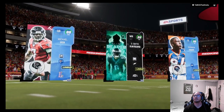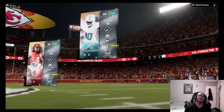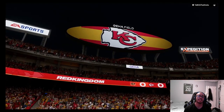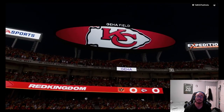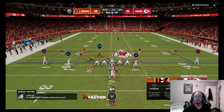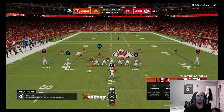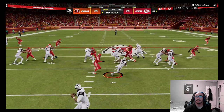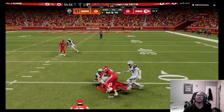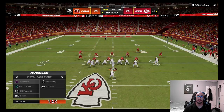Next matchup going against Tied In With The Sticks. Opponent's got Rashie Rice, Tyreek Hill, and Eric Berry — running a Chiefs theme team. Should be an interesting matchup. Right up the gut with DeAndre Swift — there we go, Swift with a juke, so close but we pick up a good amount of yards.